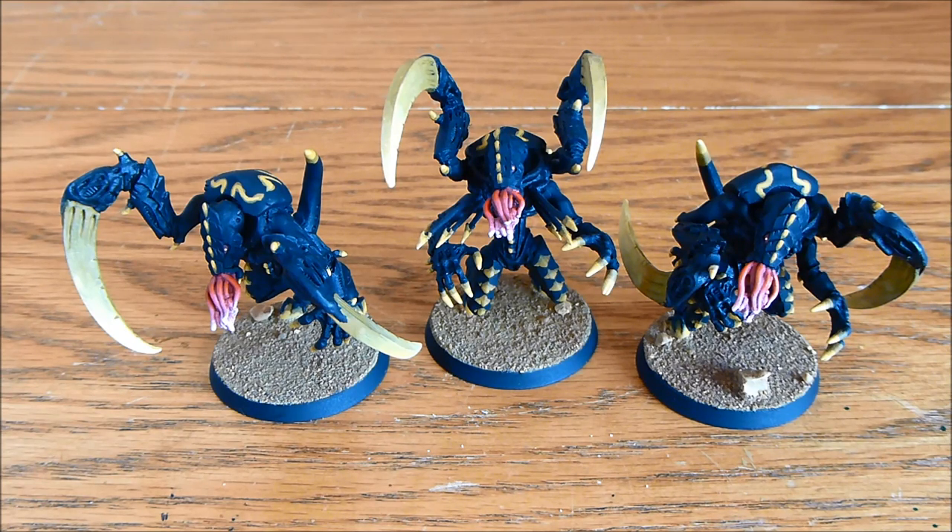They have Flesh Hooks, which not many Tyranid units have. This means they fight at normal Initiative when charging through terrain, which is great since these guys love terrain. You can also shoot Flesh Hooks — only 6 inches range, but given how we're going to use them that's absolutely fine. They fire at user Strength, so Strength 6, Assault 2. You can shoot two Strength 6 shots and then, if you haven't deep struck that turn, assault afterwards.